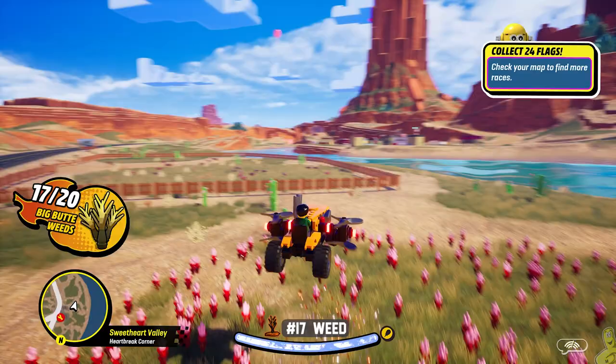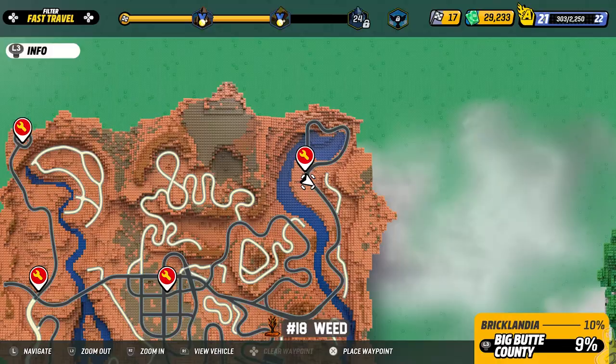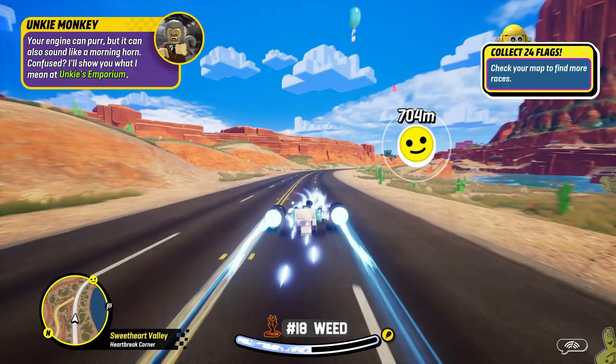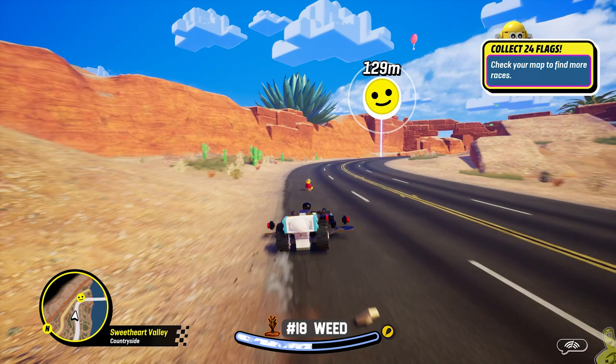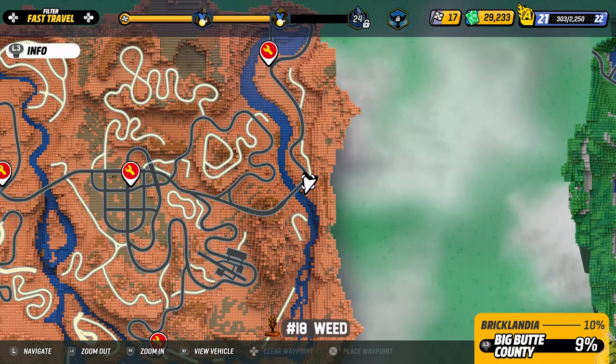I realized there were only two left, but technically there were three because I overshot that other one earlier. These two are side by side right at the bottom of the old dirt road on the far east side in the middle — pretty easy to locate. There's no fast travel point nearby but you could use the one in the top right corner. There is the patch right in front of us and another one to our right — these count as two separate patches, so that's 18 and 19.